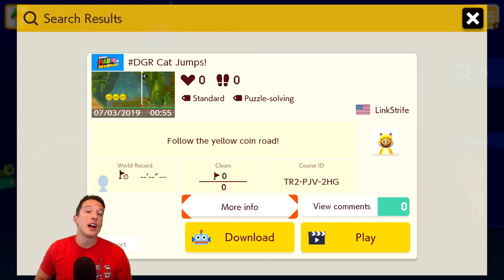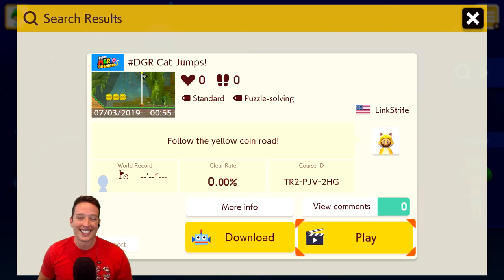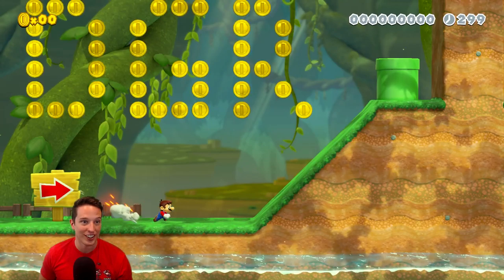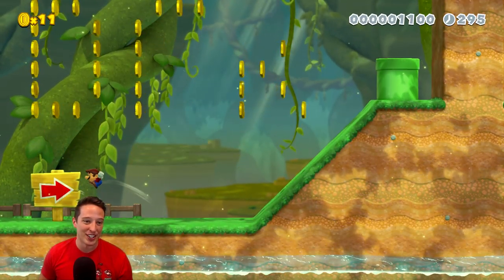The last level we're going to be taking a look at today is called hashtag DGR Cat Jumps made by linkstripe. I'm very excited to play this one as it's in Mario 3D World style, which is by far and away my least proficient style, so I need all the practice I can get. It's got a 0% clear rate - I think I'll be the first clear if I can beat it. It says follow the yellow coin road. Guessing we're going to need the catsuit, which is great - I'm really bad with the catsuit too. DGR spelled in coins - always a nice touch and always appreciated.